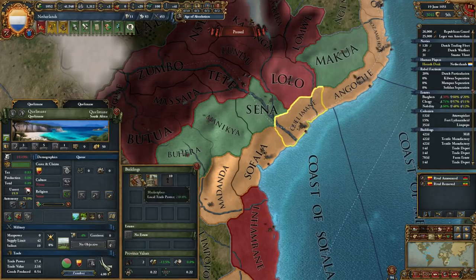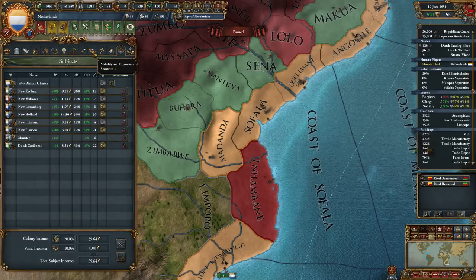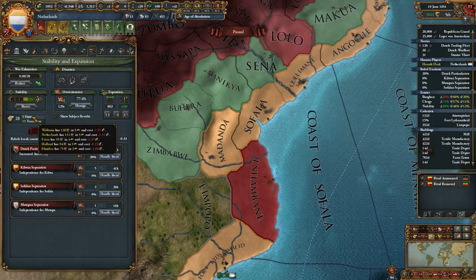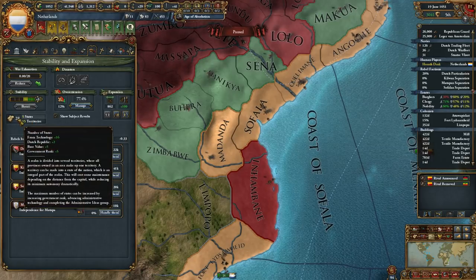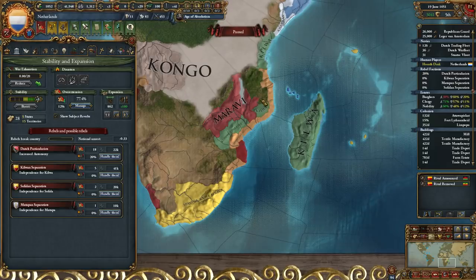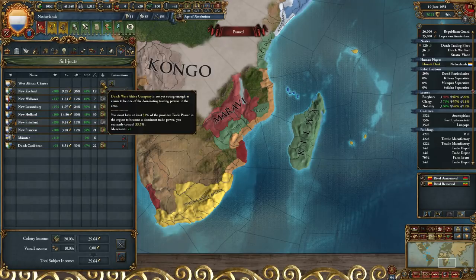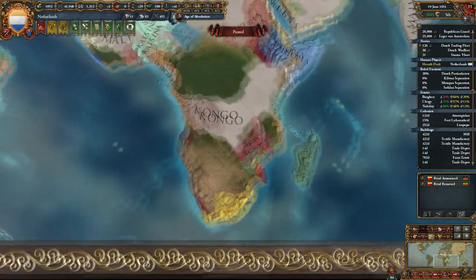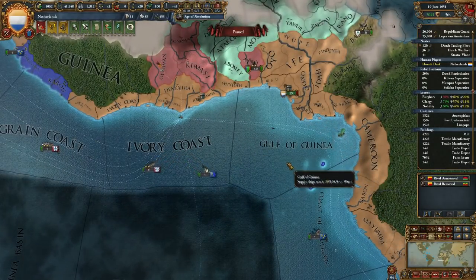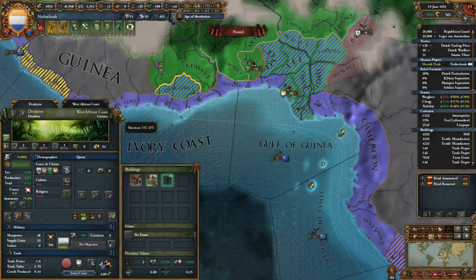This is an important estuary. We are going to take the gold provinces and make them actual core provinces — proper states. How many states can we have? We're at five states and 15 territories, and we can have 28 states. We've mainly been concentrating on our colonies so that's all right. The West African Charter is still not strong enough — if we're dominant trade power we get a merchant from them. It might be worth building a couple of light ships to patrol this area, but for that we need more sailors.